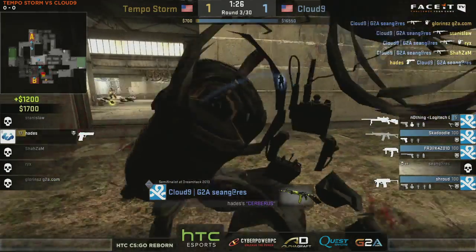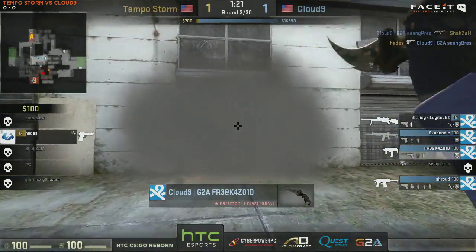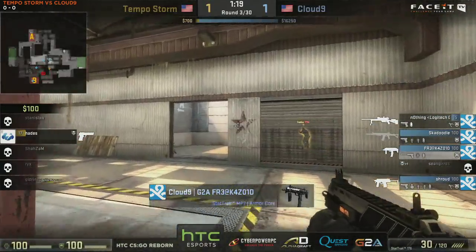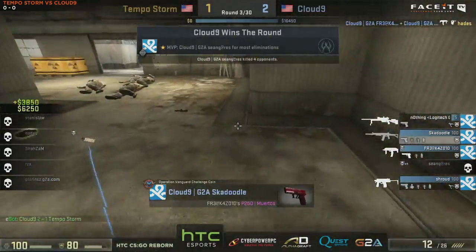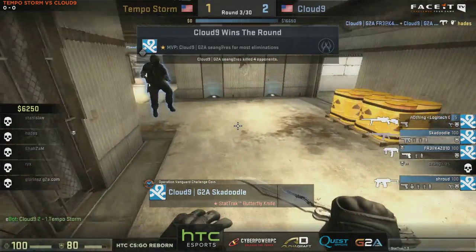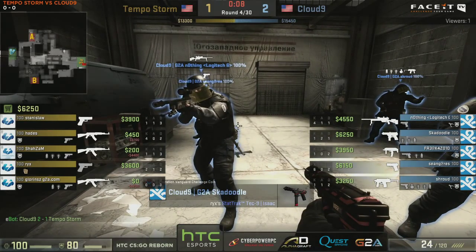Cloud9 making the bank right now. Sean Grylls getting the spray down, four players in a row, and it's just Hades remaining, chilling by B-Storage. But there is not a lot of chilling to be done — we're going to roll up with the MP7 and be taking lives. That was a quick one, now out of the way, and Cloud9 take a lead — but for how long, James?